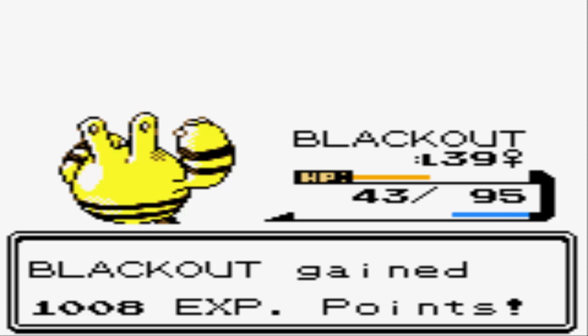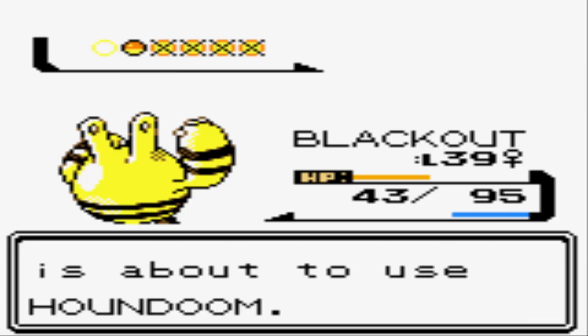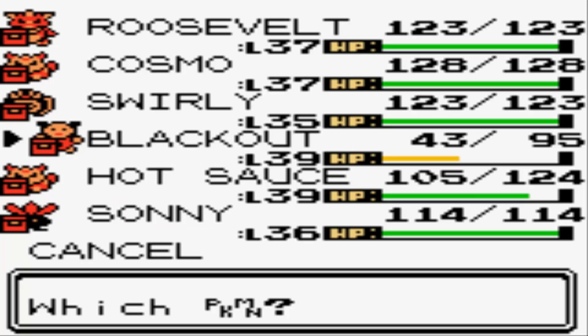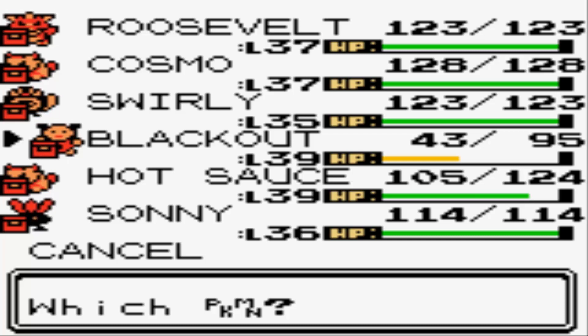A second Thunder Punch will finish the job, and that's gonna bring her to her final Pokemon, which is... Houndoom! Another Pokemon that you can't get until the after-game, unfortunately. For Houndoom, if you have a Fighting, Ground, or Rock-type, those are gonna work the best — all super effective, and they target Houndoom's very low Defense stat.